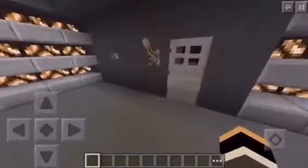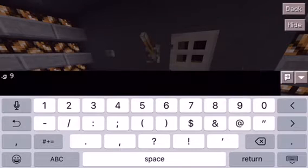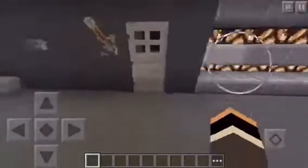Now I'm going to show you this block! All you're going to need to do is have PlugPE running — this is another mini-plug mod, obviously — so you're going to want to type in .g, 92, colon, 92, and you want to do that and magically from the sky it will fall, and it will give you that block!